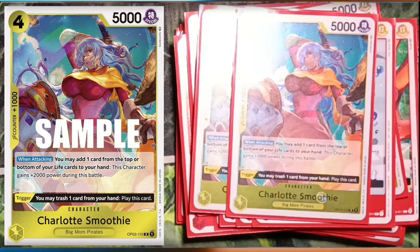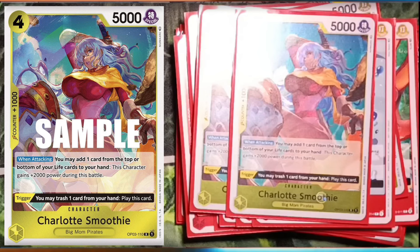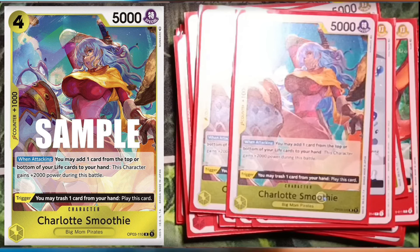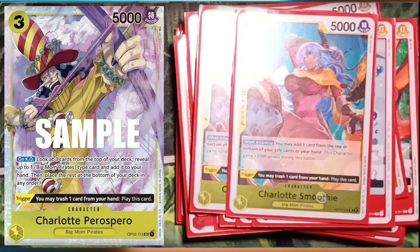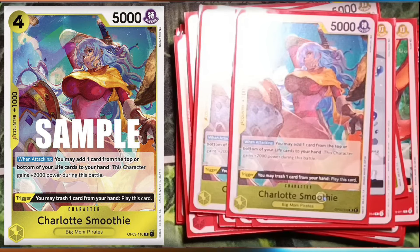The last two slots could honestly be anything — could be your events, whatever else you want. But I choose to play two Smoothie, just to have two more cards that can come out with the trigger. It does have an effect when attacking: you may add one card from the top or bottom of your life cards to your hand and give it an extra two thousand, but you're mostly using it for the trigger. It could even be Charlotte Perospero — a lower cost in case you need a hard play from your hand, but you could really just consider that card a vanilla since the only thing you can search from it is probably the Cracker if you're lucky.